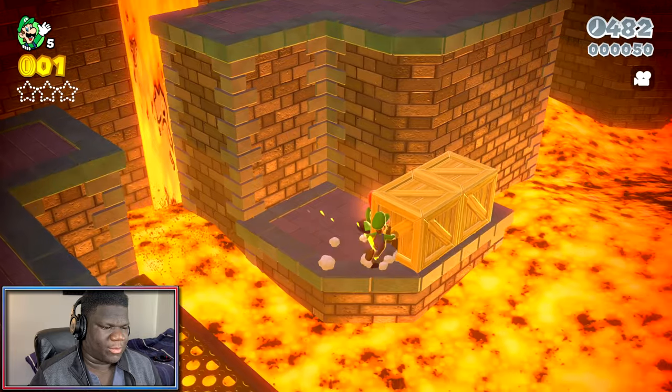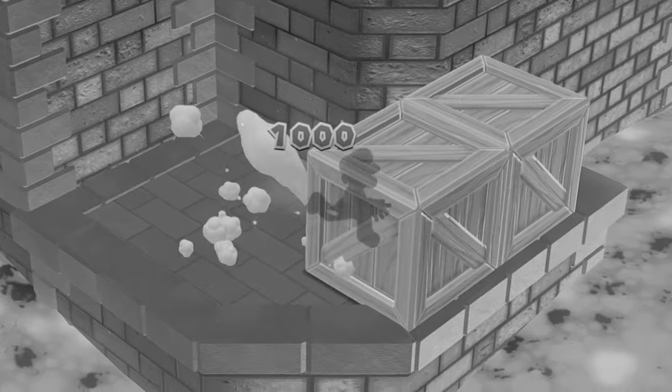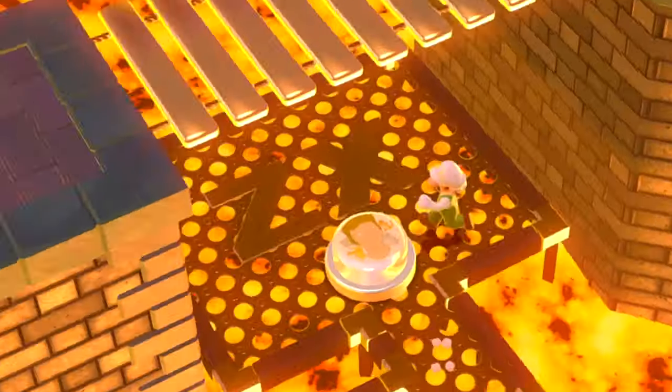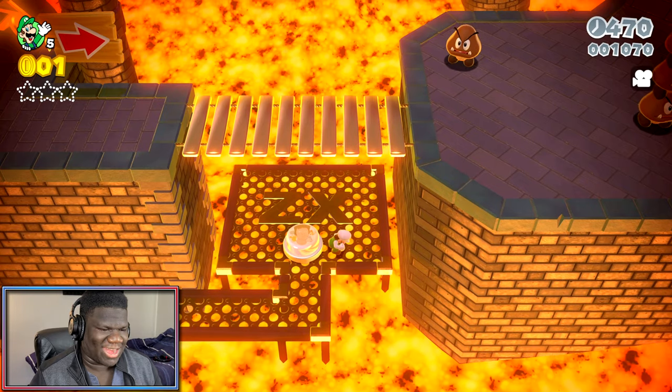What the heck? We got a Firefly. We got Diego just chilling here. We got a little secret over here — if we break all the boxes. Oh, it's ZXMany. Look at that, look at his face. You see him on the button? That's crazy.